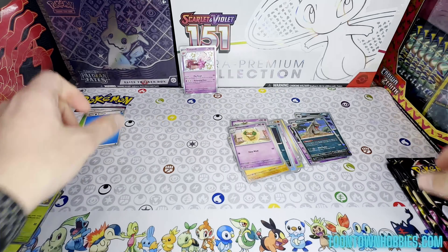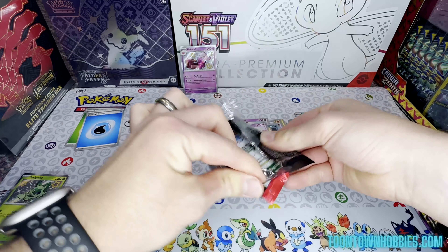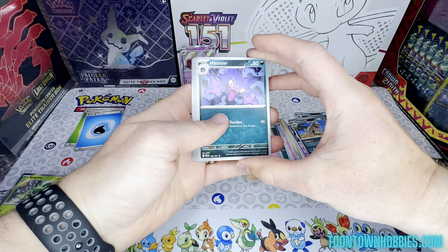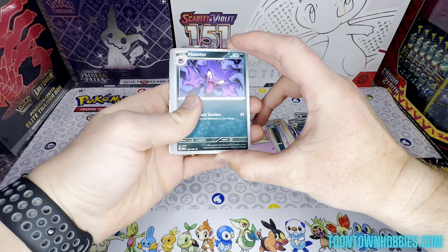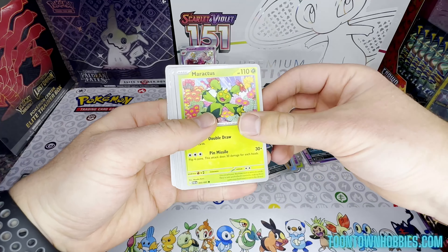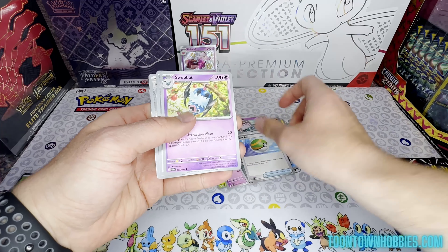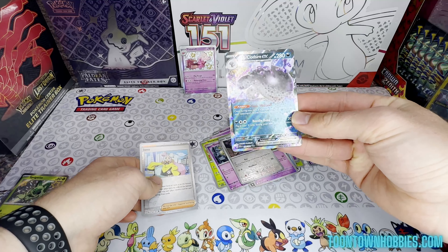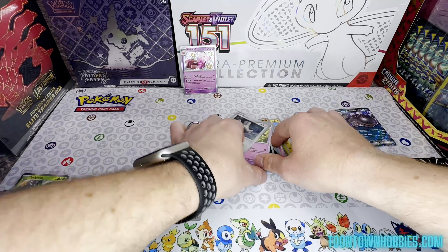Pack three: Exeggutor, Misdreavus, Water Energy. Pack three continues: Grass Energy, Haunter, Cottonee, Raichus, Gimmighoul, Gengar, Nest Ball, Swoobat, Veroom, Iono, and a Paldean Clodsire.